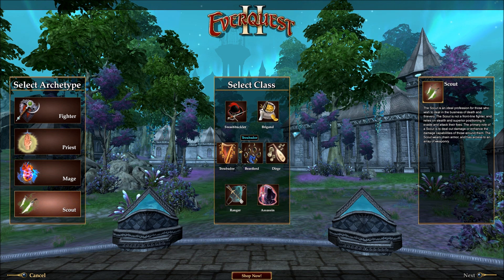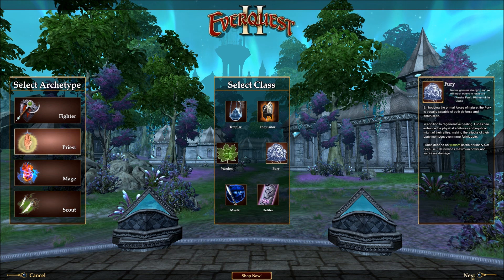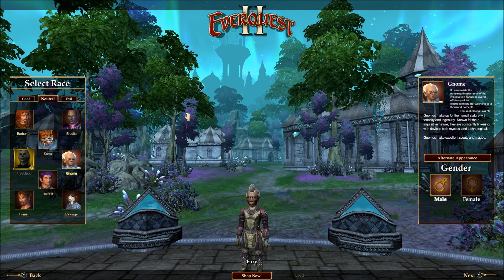It's worth investigating, it's worth playing around with different character types, even though they won't necessarily become distinct right away — they will end up being distinct later on. So like I said, we're going to go with the Priest class, the Fury, and we're going to move on and start talking about races.